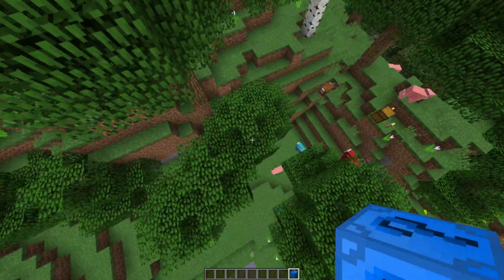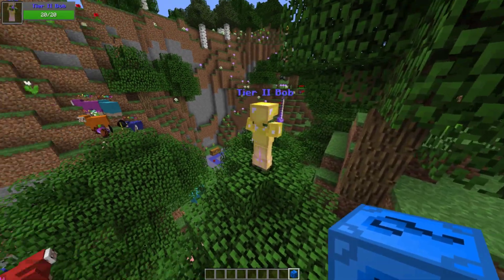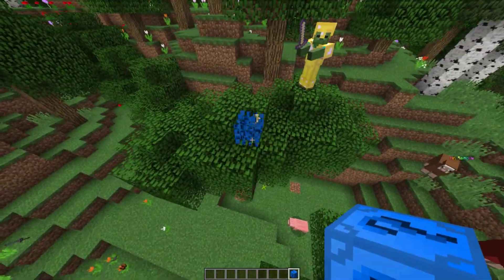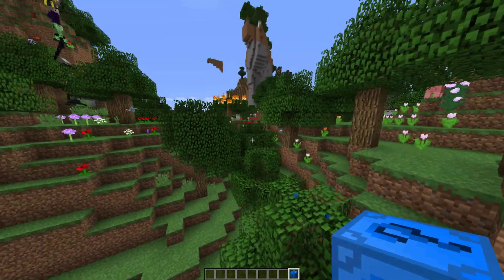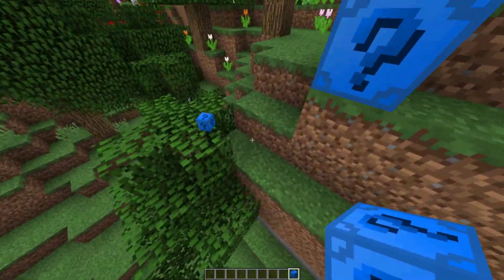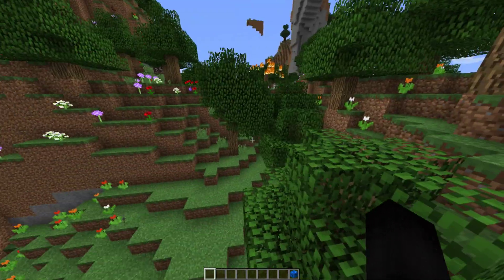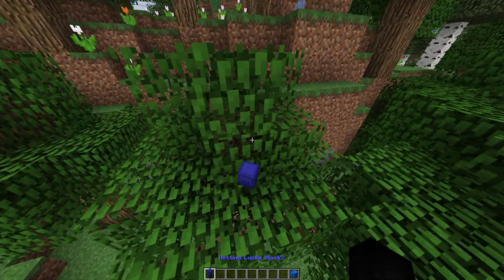We got Tier Two Bob, and another diamond pickaxe. Another flint — the forest is just burning. Another lucky block, just generic. Some regular ice. And a shulker box — that's pretty unique! It actually says 'Destiny Lucky Block' on it. It'd be kind of cool if it actually had lucky blocks inside since you can put blocks inside the shulker box.